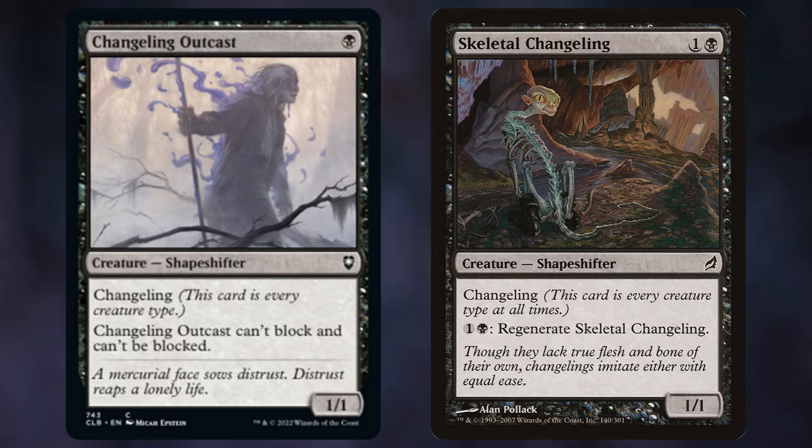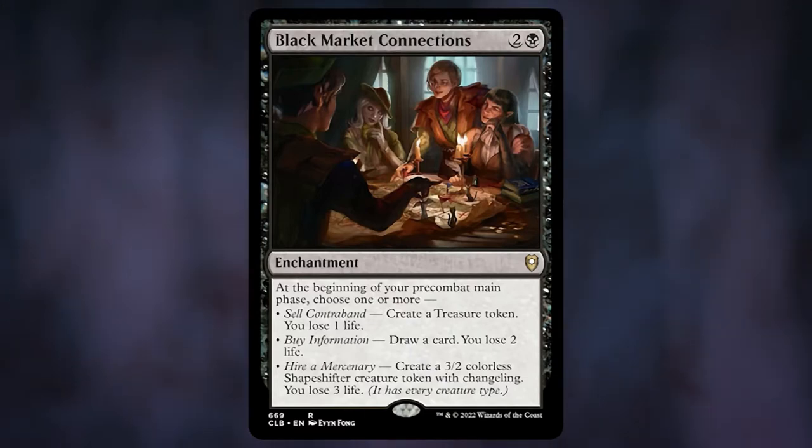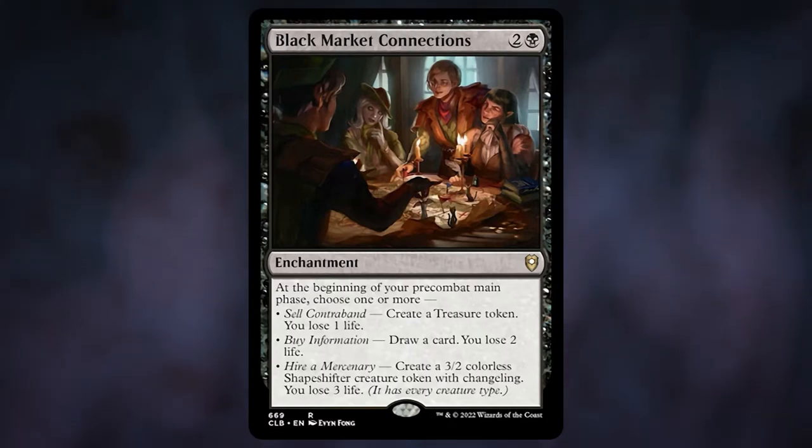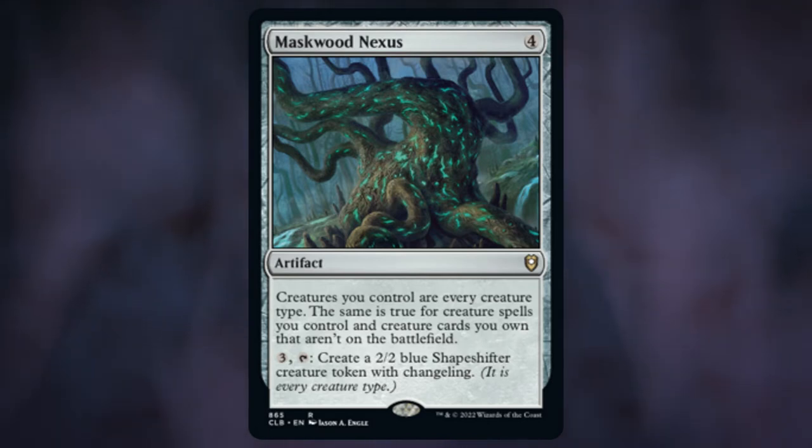If we want to get to a full party fast, let's make it as easy as possible — that means changelings. Changeling Outcast and Skeletal Changeling count as every party member and can hit hard, especially once we get a couple of +1/+1 counters on them. The regeneration on Skeletal Changeling is especially good with deathtouch — opponents just can't block. Black Market Connections lets us get a changeling at the cost of three life, counting as every party member, and if we already have a full party we can make treasure and ramp, or pay more life to draw a card. It's already almost 20 bucks, but Masked Wood Nexus is an MVP in any changeling deck and came with the pre-con, bringing its price down to a buck fifty. With 18 changeling creatures plus Stonework Packbeast, these all count as wild cards towards our full party.